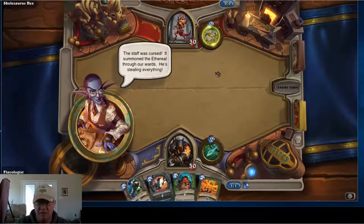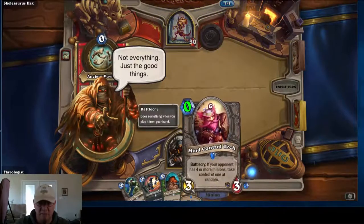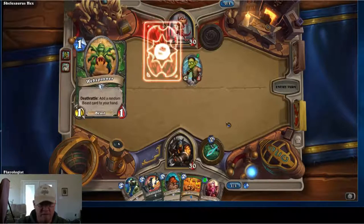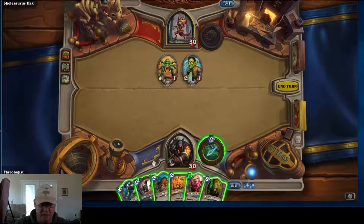We've got nothing to do this turn. Let's see if he uses his hero ability — yep, there it goes. What does it give us? Mind Control Tech. I'll wait for him to have four minions to use that. The minion we get actually costs zero as well — not bad.